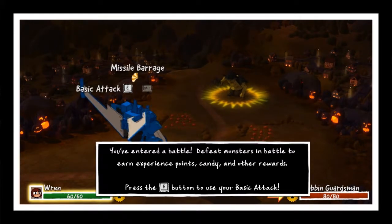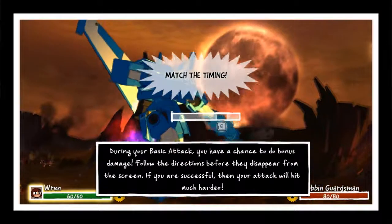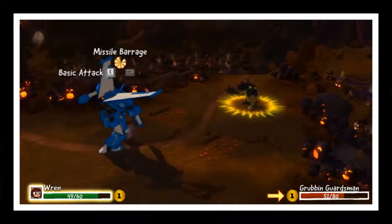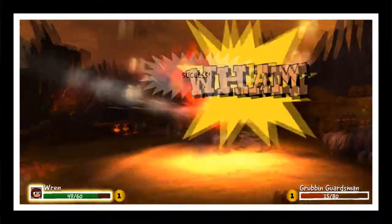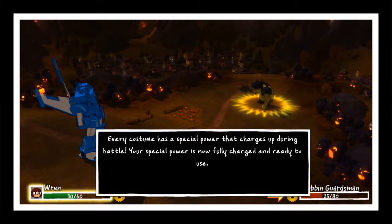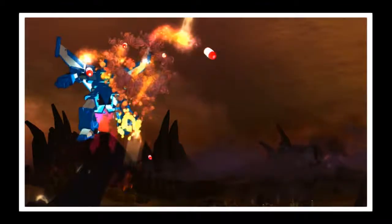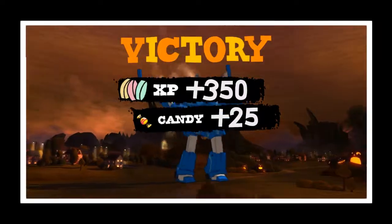You've entered a battle! Defeat monsters in battle to earn experience points, candy, and other rewards. Press E to use basic attack. And then I have a missile barrage? Your special power is now fully charged and ready to use — press Q to use your missile barrage. Oh jeez. Wow. When did Gundam come into this game?